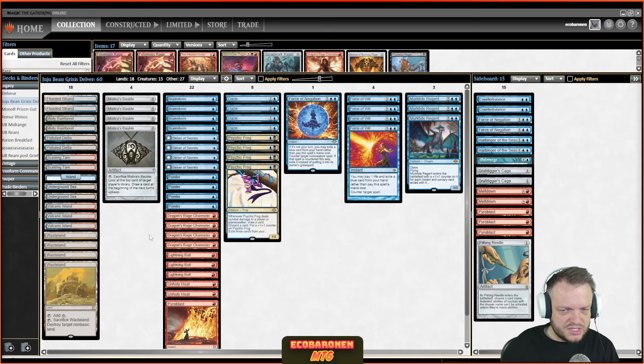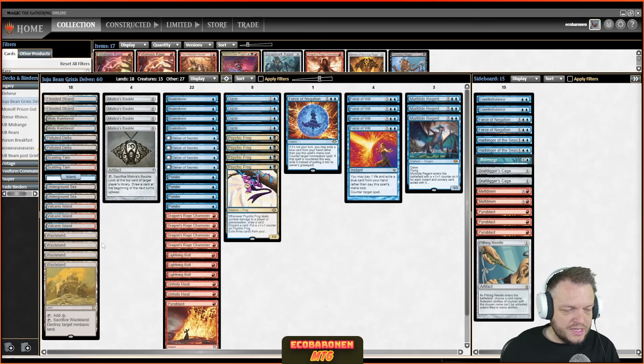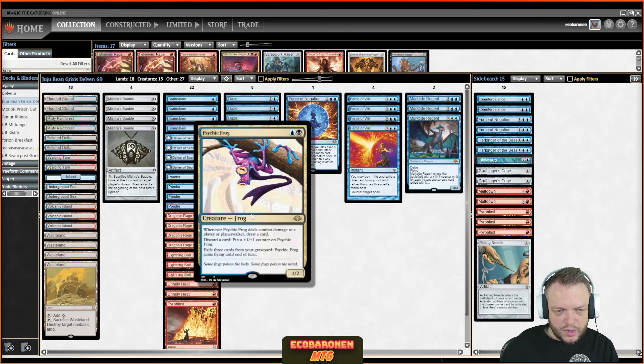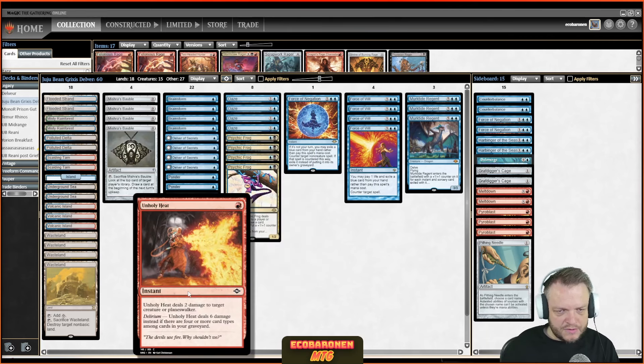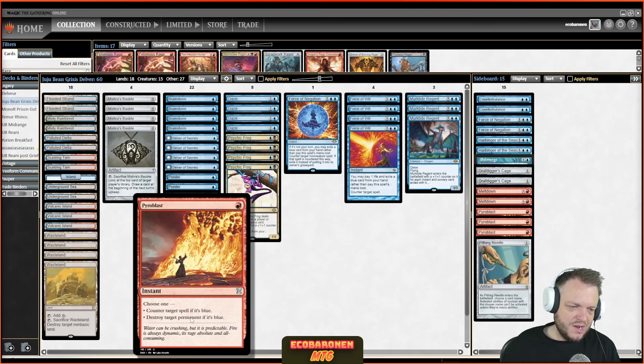The mana base consists of three Volcanic Islands since we're mainly red, and just two Underground Seas. Julian decided to play a basic Island — you could play another dual or up to 19 lands to bolster your colors, but he wanted the basic Island. The removal suite has six slots: three Lightning Bolts, two Unholy Heats, and a Pyroblast. With Psychic Frog, clearing your opponent's big creatures is more important than ever, which is why a couple of Unholy Heats made it in.